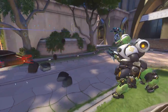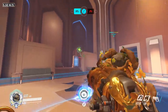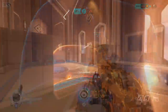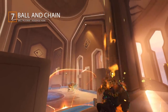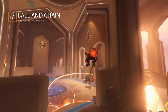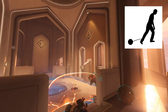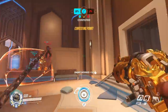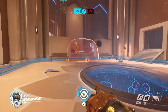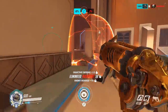These days, Orisa is usually paired with Sigma for the double shield, and we haven't seen much of the classic Orisa-Hog pulled pork combo over the last few patches. But combo number 7 is the next closest thing: the Ball and Chain. This is where you run Wrecking Ball and Roadhog as your tank lineup. The ball sets up a pile drive to lift enemies into the air so that Roadhog can land an easy and reliable hook.